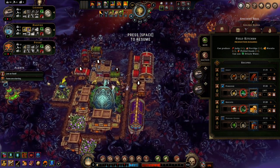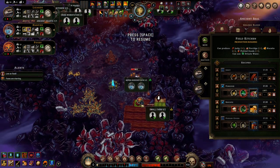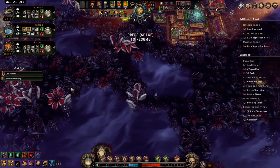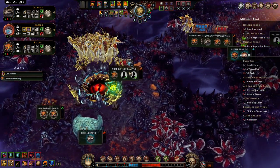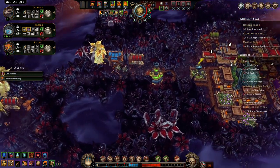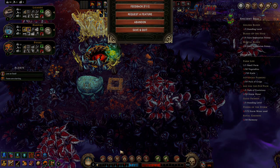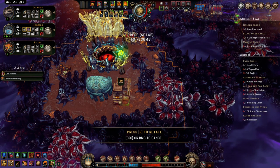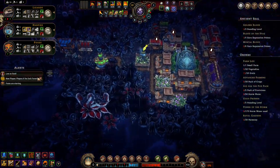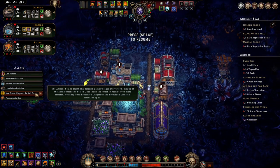You guys really need to be pumping that. I need a warehouse down here too. Get all the accoutrement down, get our builders doing something. Plague of the Dark Forest: hostility from discovered glades and forbidden glades is increased by 15. What?